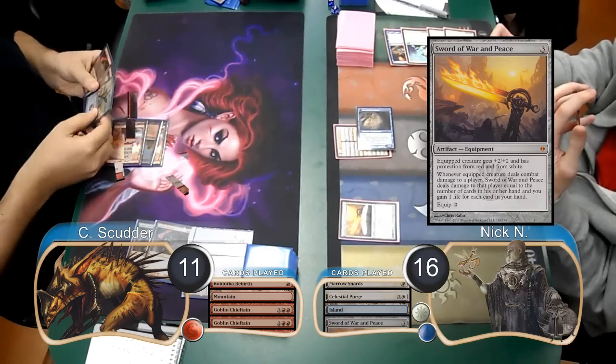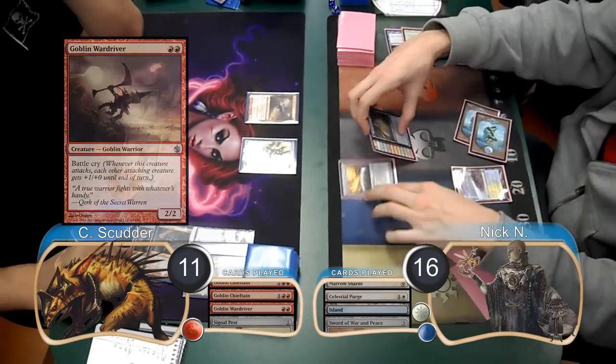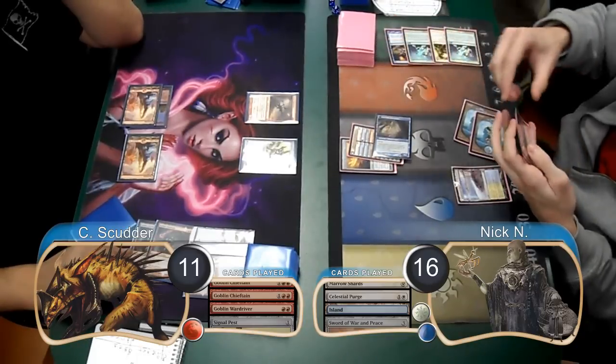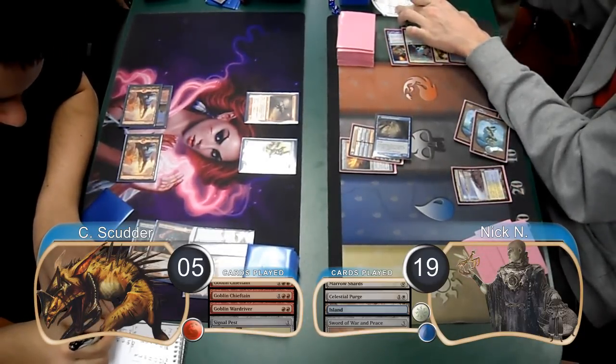Then post-combat, he put a Sword of War and Peace into play. For Scudder's next turn, he resolved a Goblin Wardriver along with a Signal Pest. Then Nick equipped his Sword to his Aberration and attacked for a total of 6 damage, dropping Scudder to 5. He also gained 3 life himself from the Sword going back up to 19.